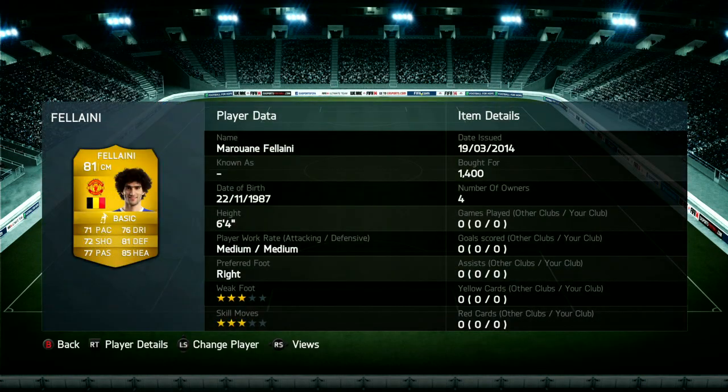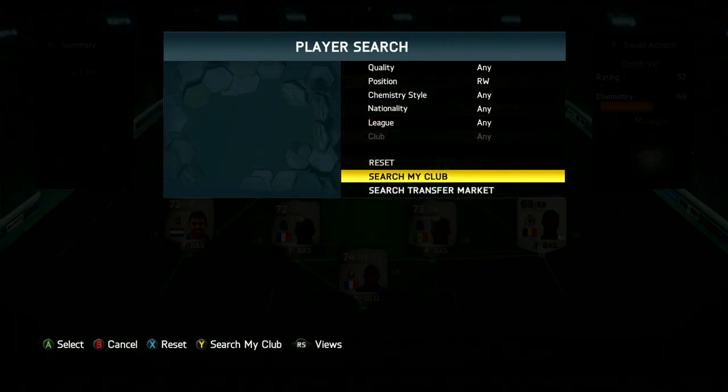Then we have Fellaini, 6'4", medium-medium work rate. He's going to be our more defensive CM. So we've got Wijnaldum who's going to be attacking like crazy, and then we've got Fellaini on the other side doing his job and defending like an absolute monster. That is what he's good at — he's so, so good at defending.